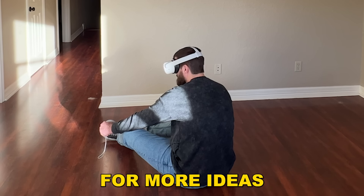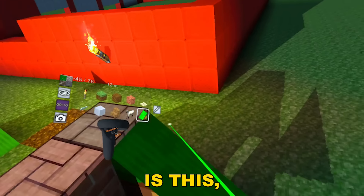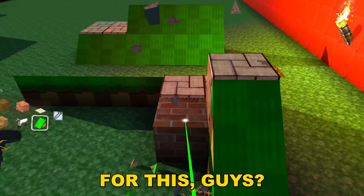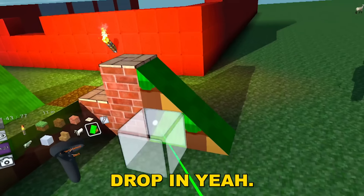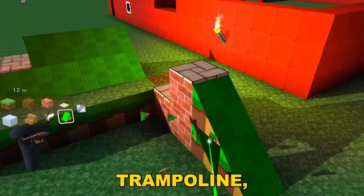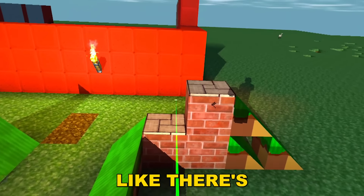Another fun idea I was thinking about: a staircase trampoline setup. So it goes jump, bounce, bounce, and then it's a drop in. Imagine this — we go drop in, hit trampoline, trampoline, and flip down into a ramp. Like there's really something here. This is my dream right here.